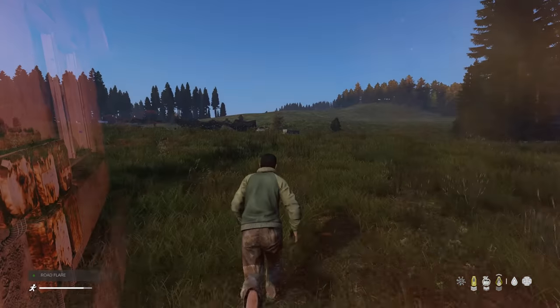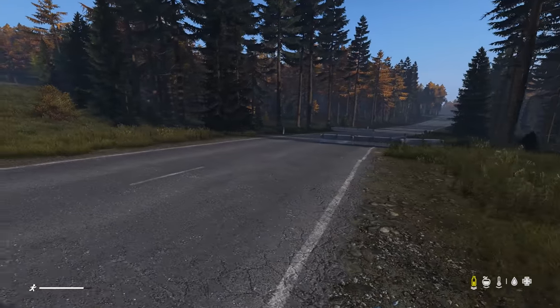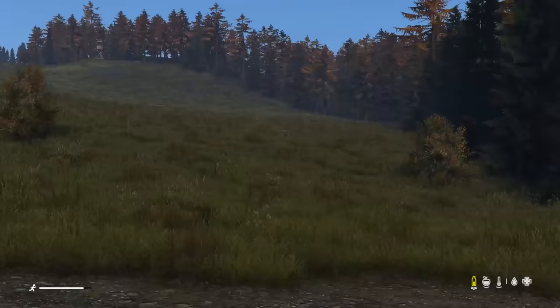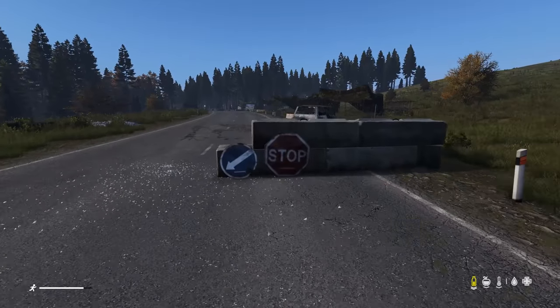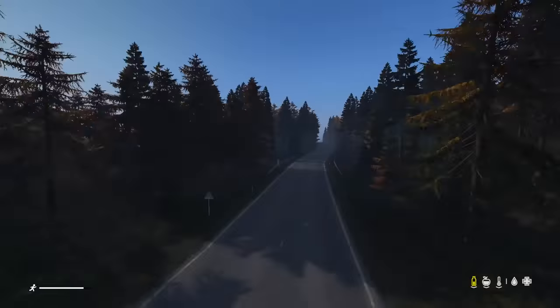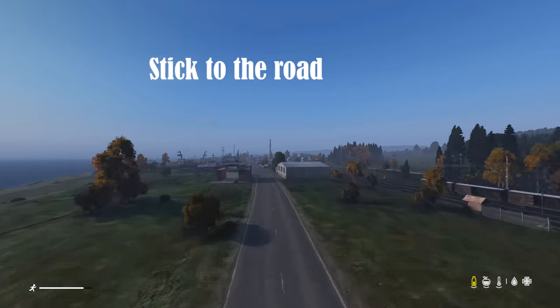You start by needing water as your first priority and food as your second priority. If you spawn at the coast, most of the time there is a big road you can walk on. If you don't see any houses or a village, you can go either way to find them. I highly suggest that you stick to the roads until you learn the map a little better.